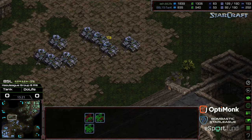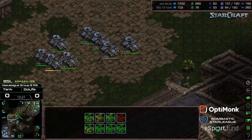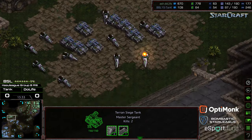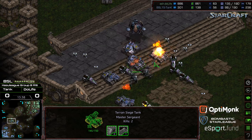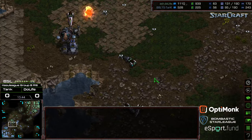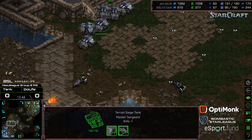Tank down to three siege tanks left versus a slew — Duelife could probably just walk down. Reinforcing with a lot of vultures. Some goliaths with this attack force — that is not going to be as efficient. It looks like a lot of those siege tanks were softened up. Duelife taking that critical western prong to threaten Tank's third base. Siege tanks just walking straight down.